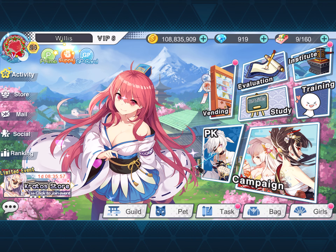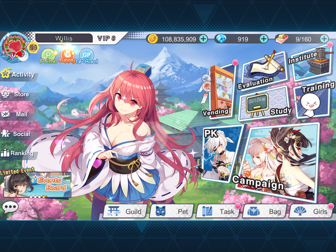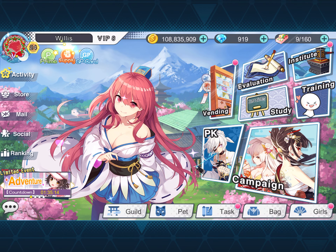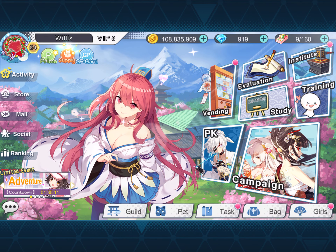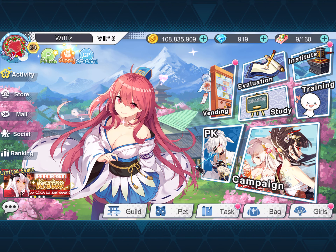Hello, and welcome to another episode of Willis Talk. This one was suggested by Thomas Ripka. He writes: How to Use Cabin. He's referring to the pet cabins.